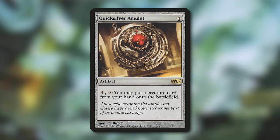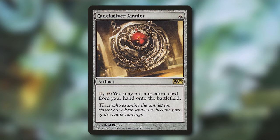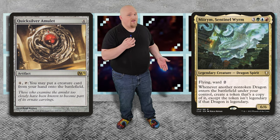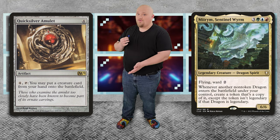Or you can just cheat these things in — don't worry about their cost, just cheat the cost. Does it cost 12? Not anymore. It costs 4 with Quicksilver Amulet. For 4 mana you get an artifact — pay 4, tap it, and put a creature card from your hand directly onto the battlefield. Mirim doesn't care if you cast it or not; it just needs to enter the battlefield, and as long as it does, it'll make a full copy of it.